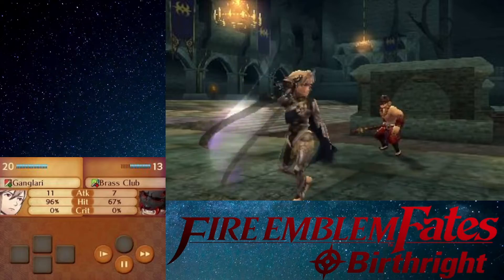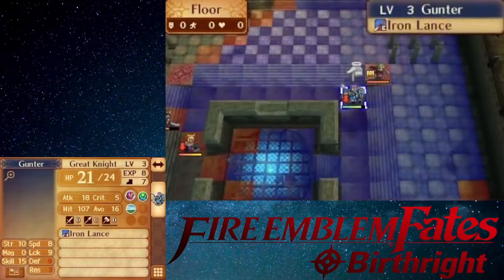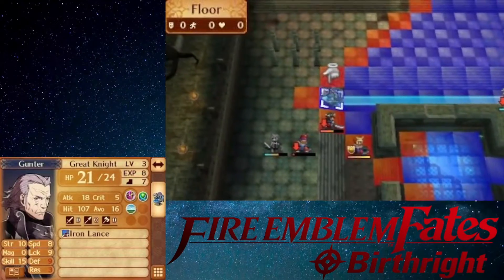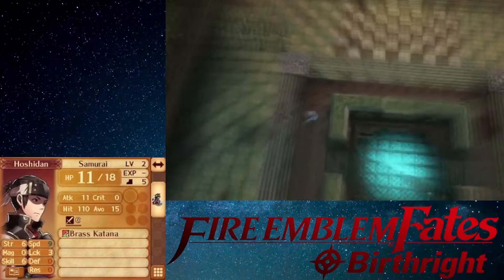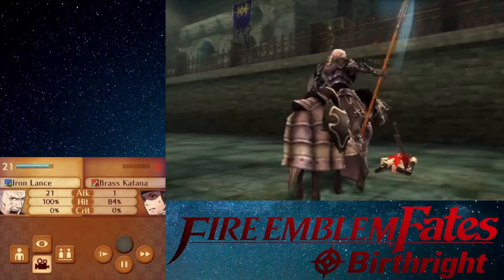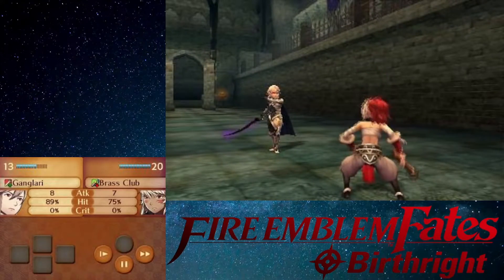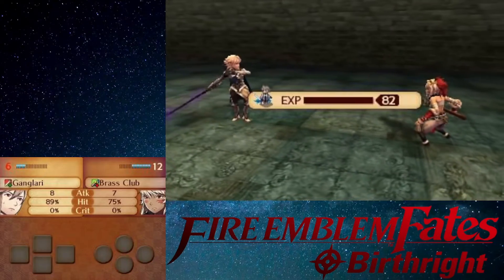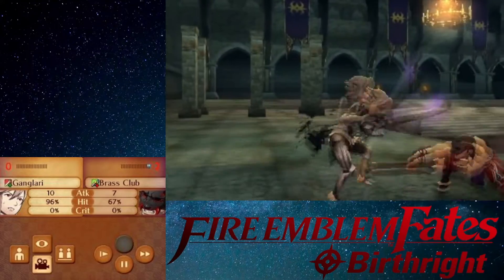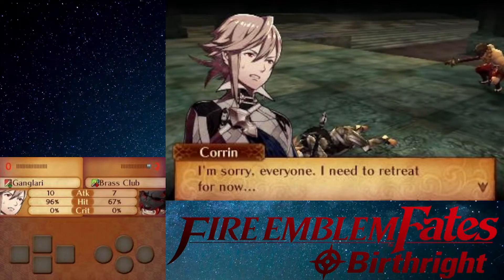'Hold on — don't advance any further, soldiers of Nohr. Crossing that bridge is a violation of our border treaty. Turn back at once, or we'll be forced to attack.' Corrin: 'We're not here to fight. I suppose we'll have to turn back and report to father.' Gunter agrees — wise decision. But Hans ignores this and attacks the Hoshidan soldiers unprovoked. 'Hans! What are you doing? We have no reason to engage these troops — we should have tried diplomacy first. You weren't sent here to fight!'